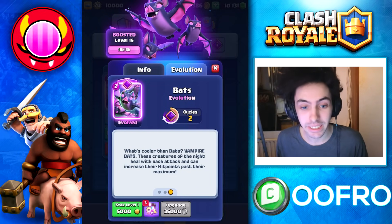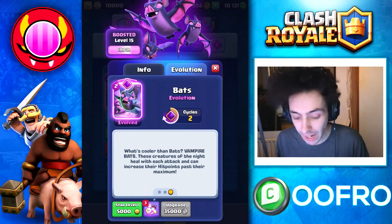For anyone wondering, this is the card description: 'What's cooler than Bats? Vampire Bats. These creatures of the night heal with each attack and can increase their hit points past their maximum.'